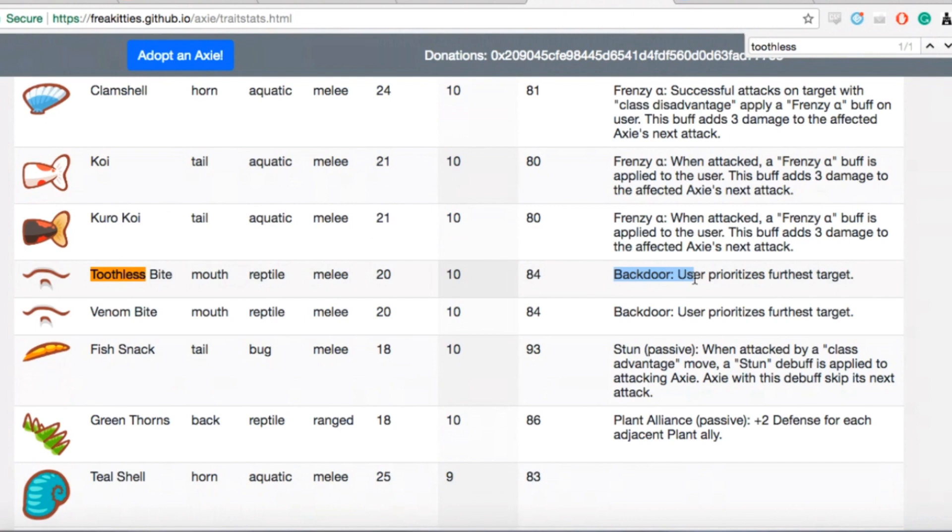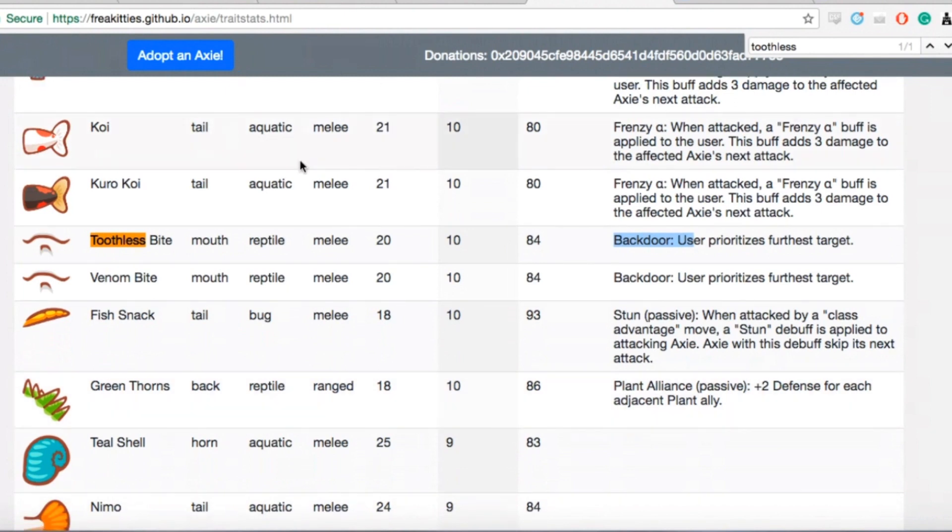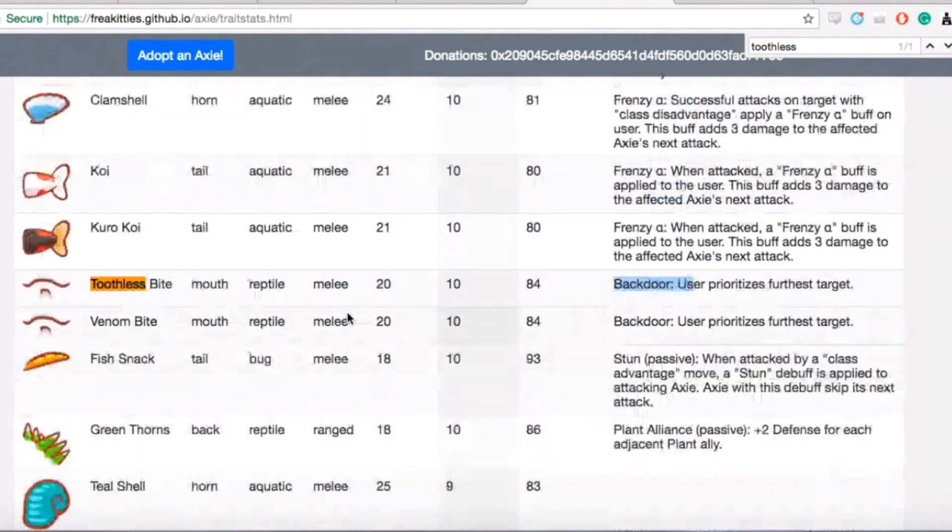People might position their units so that that can't happen. My strategy is to have a tank in the front and in the back, just because of toothless bite right now. That could really mess up a Beast or a Bird — usually the ones left in the back have low HP, like the Bird, and that's going to get destroyed by toothless bite since it's strong against Bird.